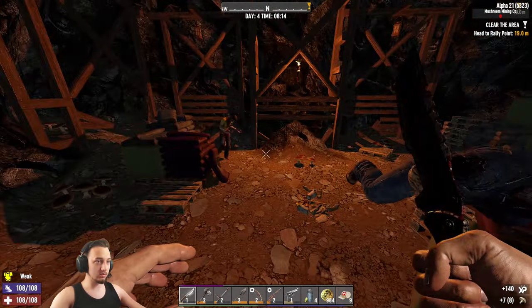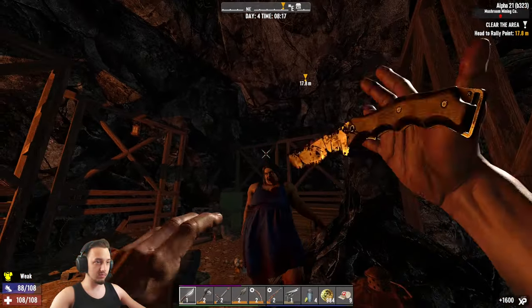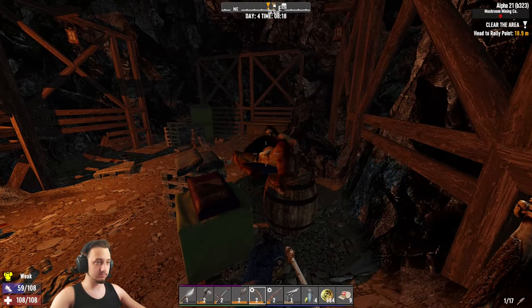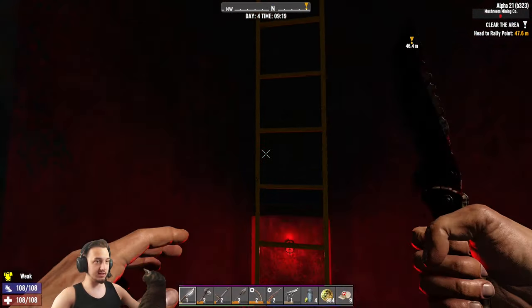Oh I hear somebody - there's a generator bank, oh I hear more friends. There's one - oh hello, good night! Power attacks on this knife are pretty good. Get out here! Let's try out this club - beat them over the head with it, there she goes knocked right down. There's a ladder here, let's go up and see if there's any goodies.